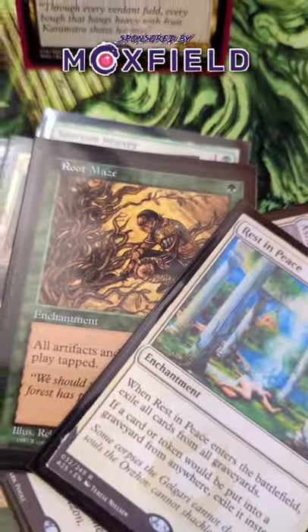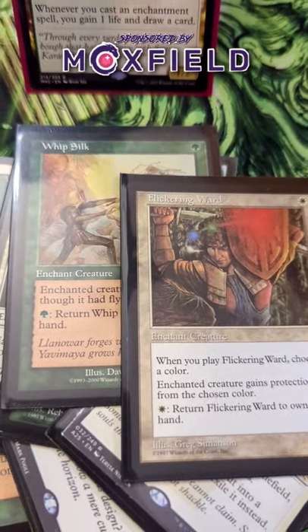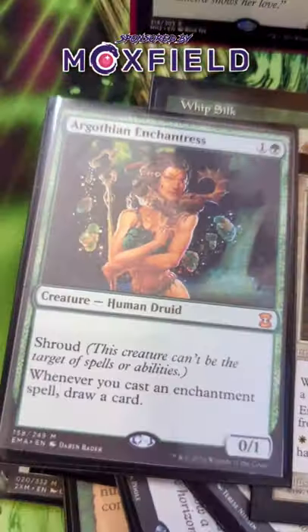Things like Whip Silk, as well as Flickering Ward, are going to let you bounce a whole bunch and constantly get more value off of your Commander itself and extra Enchantresses.